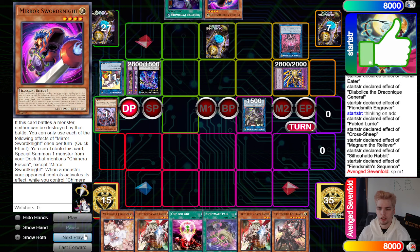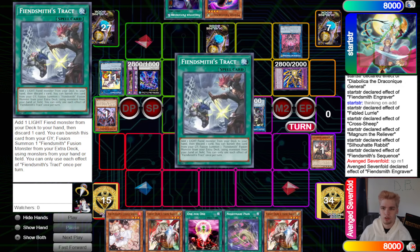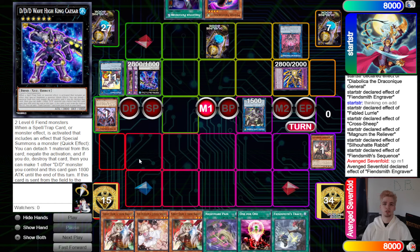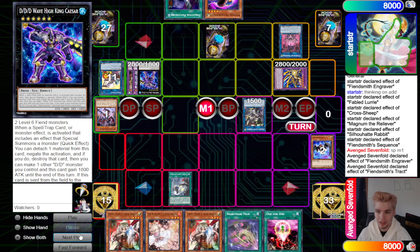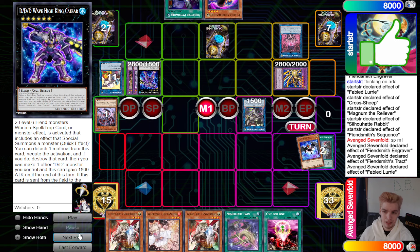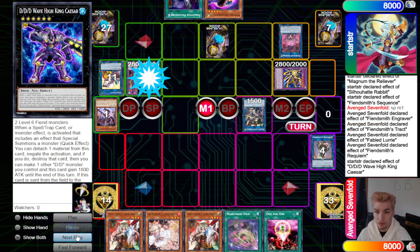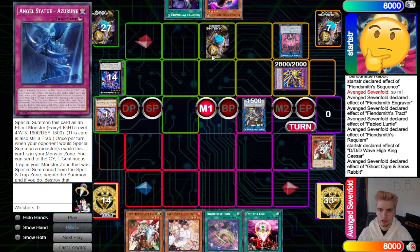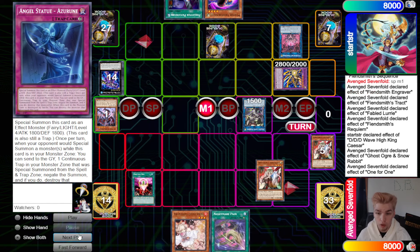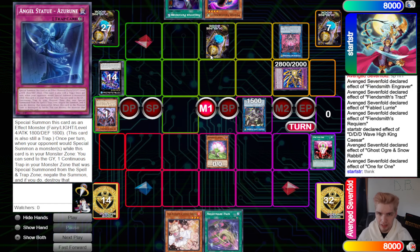Main phase: activate Engraver effect, discard to grab Track. We're going to try to Ghost Ogre DDD so it only has one negate. Activate Track, add Lurry, discard Lurry, Lurry effect summons itself out. Go up into Requiem, Requiem effect activates — DDD negates it — chain Ghost Ogre. That's still fine for them; DDD still negates Requiem.